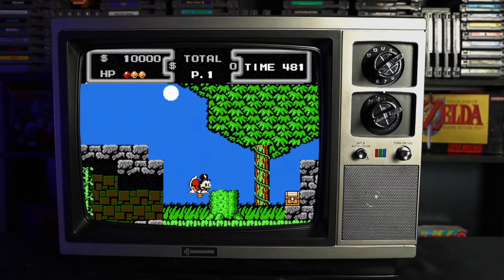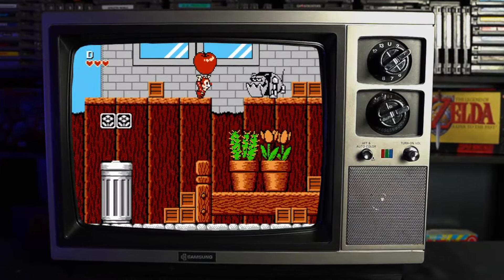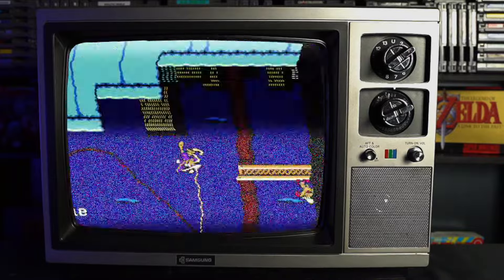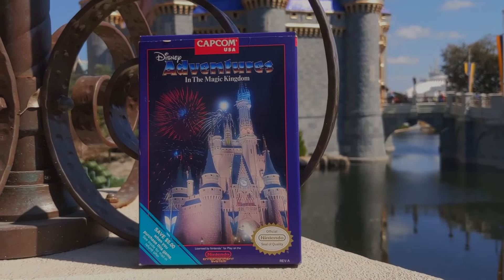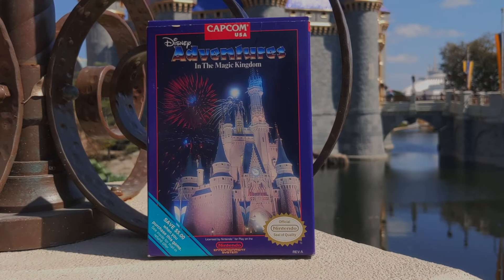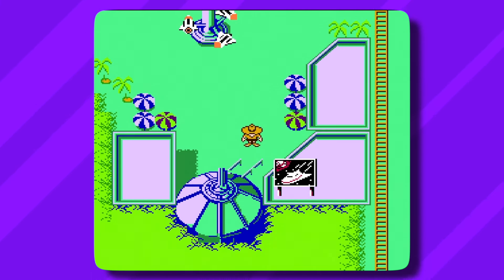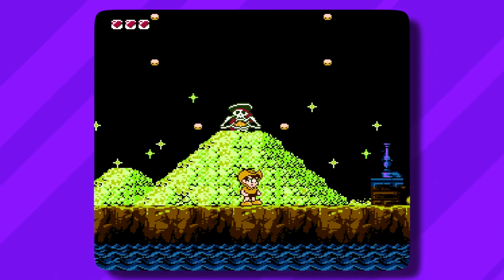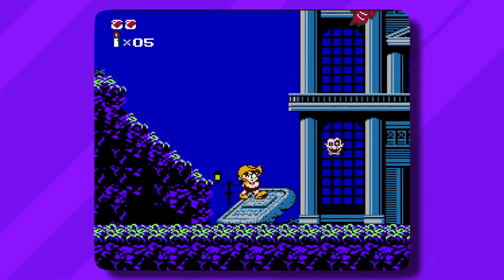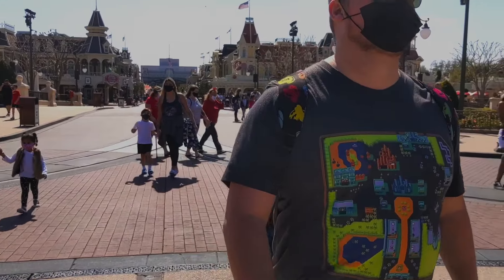Retro gamers frequently recall their fond memories with games like DuckTales, Chip 'n Dale Rescue Rangers, and Darkwing Duck. But one lesser-discussed Capcom and Disney title is Adventures in the Magic Kingdom, where you can virtually explore a Disney theme park and become immersed in classic rides like Space Mountain, Pirates of the Caribbean, and even the Haunted Mansion.